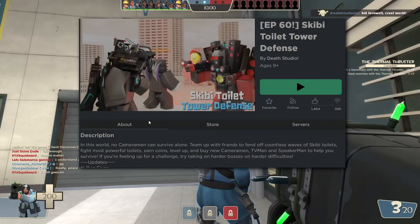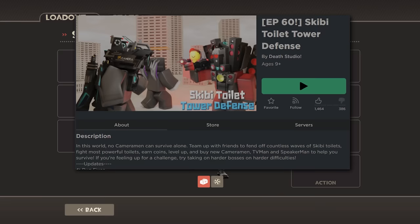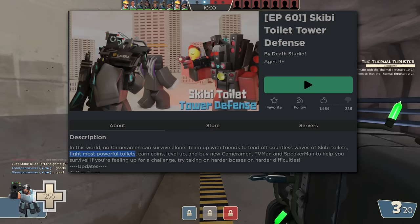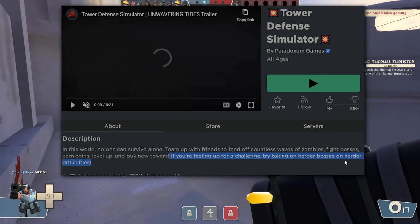This guy just kind of ripped from the description of Tower Defense Simulator. 'In this world no one can survive alone. Team up with friends to fend off countless waves of Skibidi toilets' — versus — 'Team up with friends to fend off countless waves of zombies. Fight bosses, earn coins, level up and buy new towers.' And: 'If you're feeling up for a challenge try taking on harder bosses on harder difficulties.' This is plagiarism. This isn't even copying — it's straight plagiarizing.